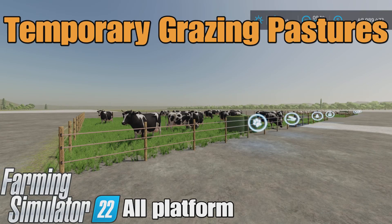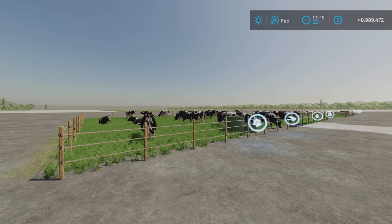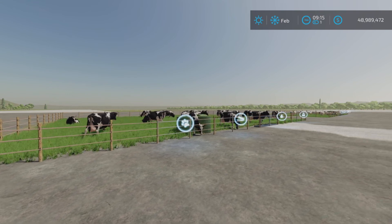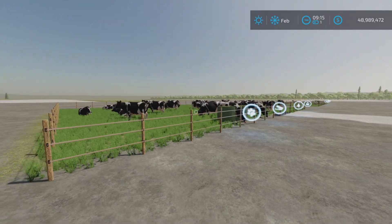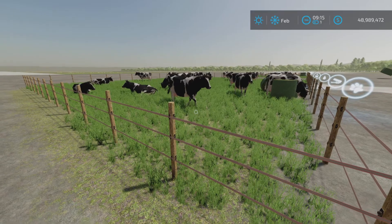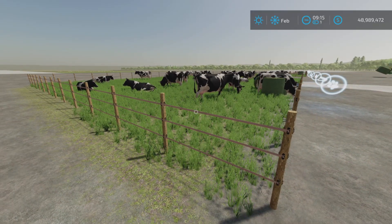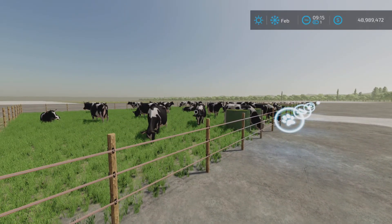Loony Farm Guy here, and this is Temporary Grazing Pastures by Mr. Farquhar on Farming Simulator 22. It's available for all platforms — PC, Mac, and console. I'm on PS5 here on the Rock Crawl map for this test and demonstration of these two pastures. Because I'm on a PS5, which is console, we don't have the grazing feature, at least not on every map or available as a mod for use on console.